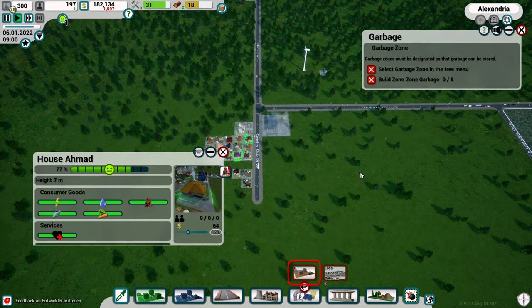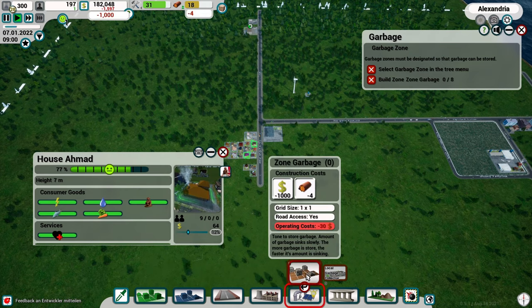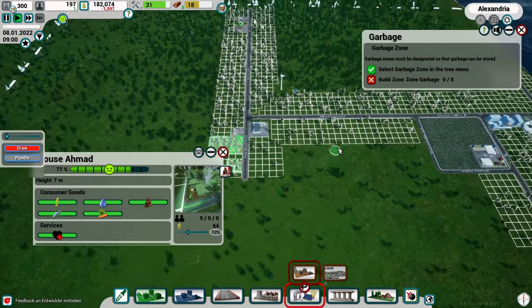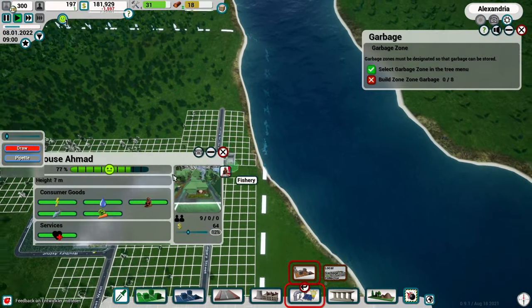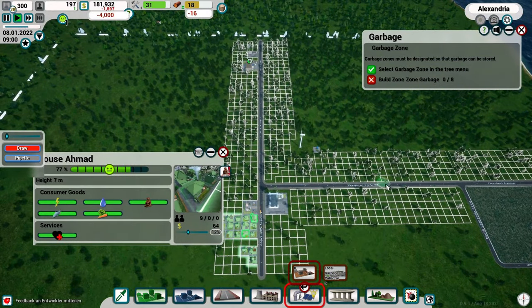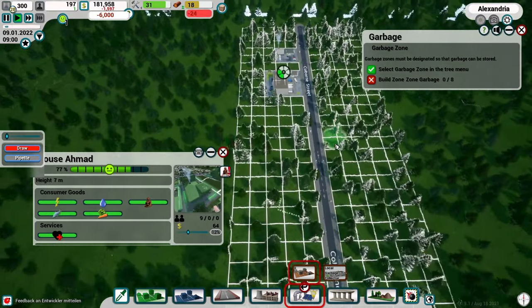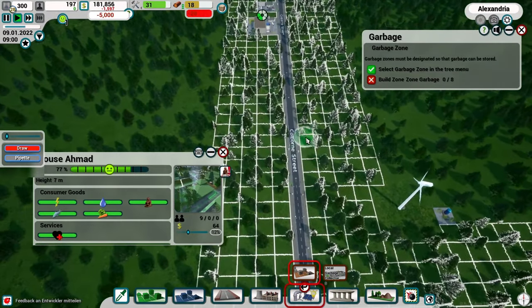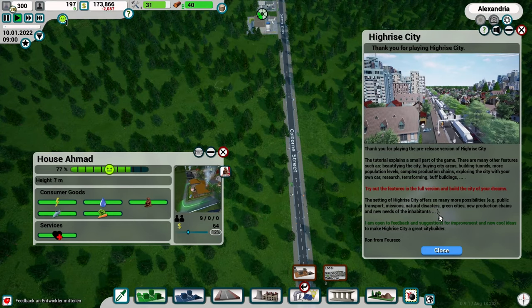Let's select the garbage carrier from the menu - it's the local garbage collector. Garbage zones must be placed so garbage can be stored. We need to zone an area for garbage storage. Where can we put garbage where we don't need to think about it? You don't want it right next to your farm - maybe out by the lumber mill area, or somewhere a little further away. Let's put it over there.